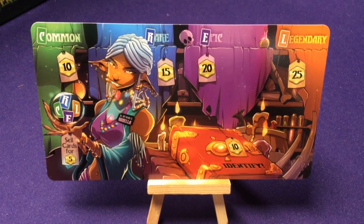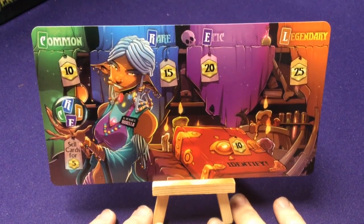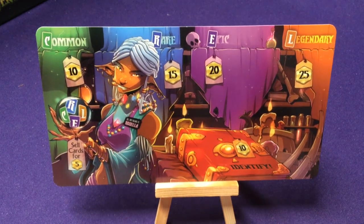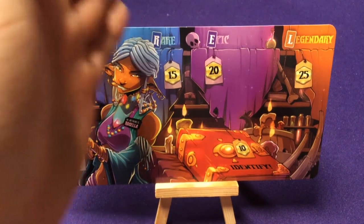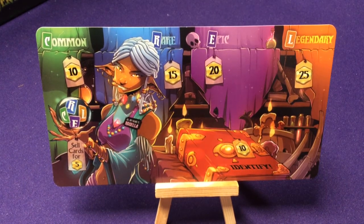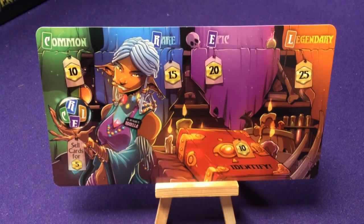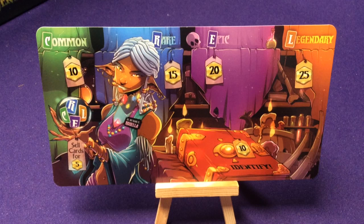One thing we're going to start with is the loot shop. After, in between portal crawls, you're going to go to the loot shop. This is just a good reminder sheet you can have out, which keeps track of things. You can keep your decks sitting up there lined up with you. Common cards cost 10, rare 15, epic 20, and legendary cost 25 gold. Down here it shows you can sell cards for 5 gold, and over here you can identify them for 10.